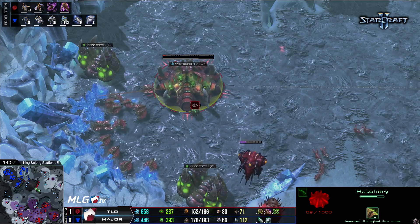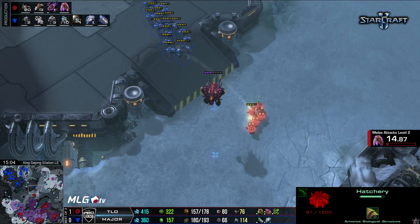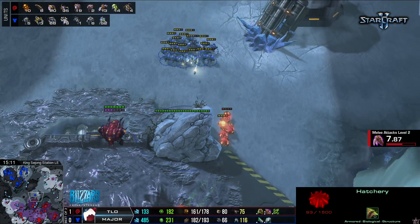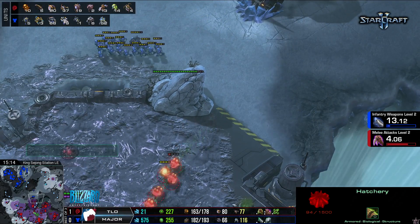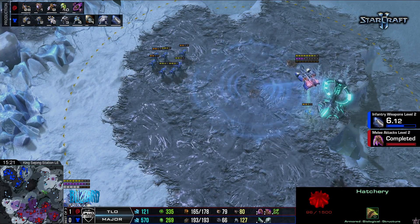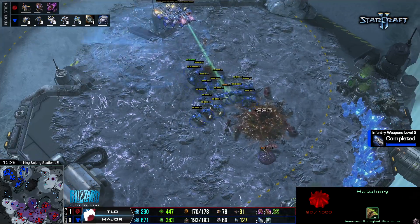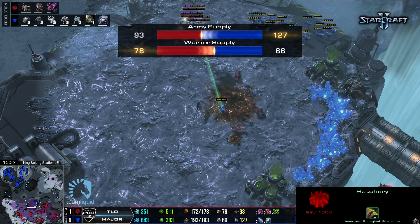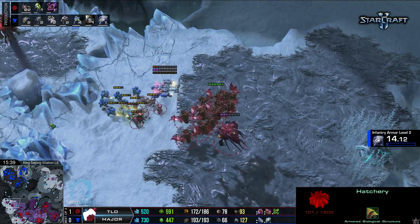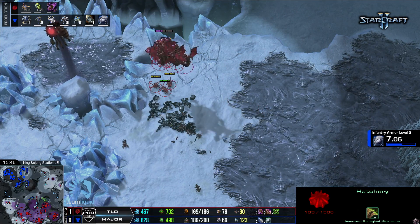The biggest juncture for TLO is coming up — can he get to Hive and catch up on 3-3? I don't see an Infestation Pit anywhere, so he might have plans to do a lot of damage very soon. He has the 2-2 about to finish. He might wait on the plus-two flyer upgrades, but we're seeing nothing but units being made here from TLO — Lings, Banelings, Mutas. This might be that style where he tries to crush his opponent with his 2-2 before the game goes any further.